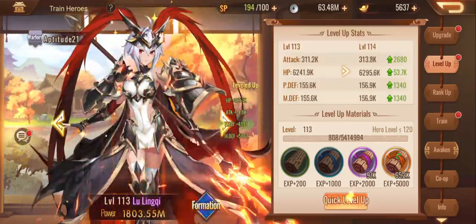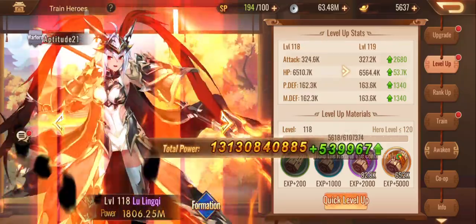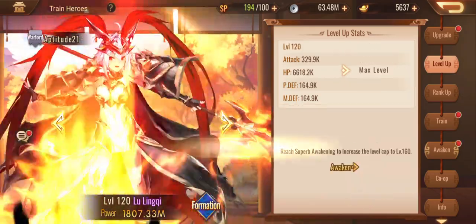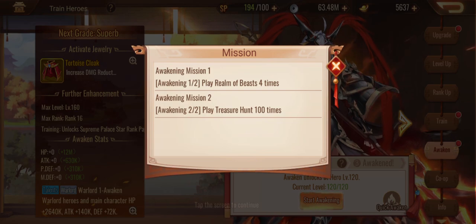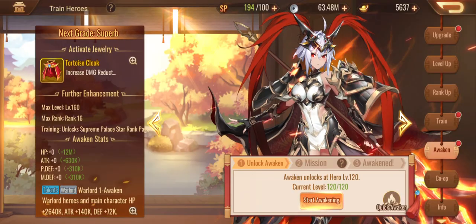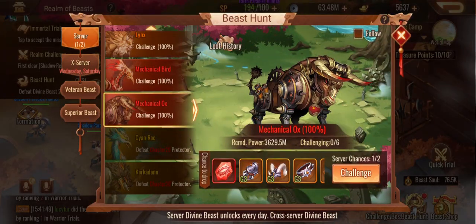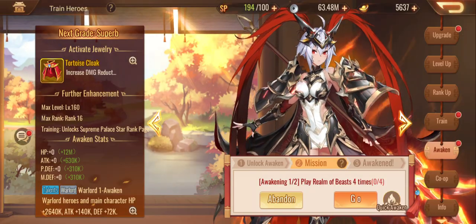Tapping it is the way of course, and luckily it looks like we're going to have enough. All right, so we do need to awaken her too — interesting. I need to do Realm Beasts four times and Treasure Hunt. I think I did one Realm Beast today already.